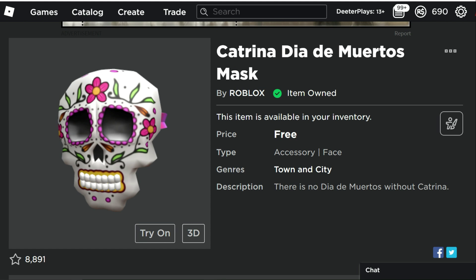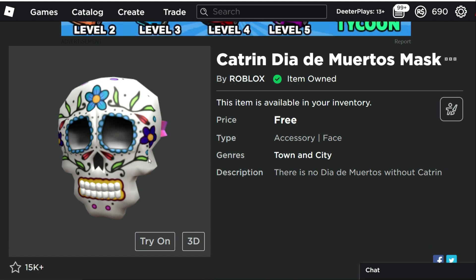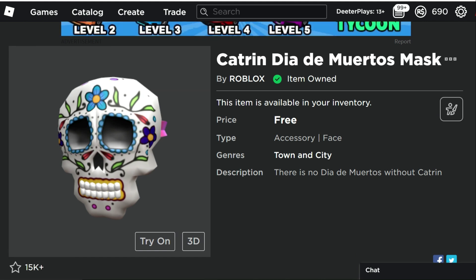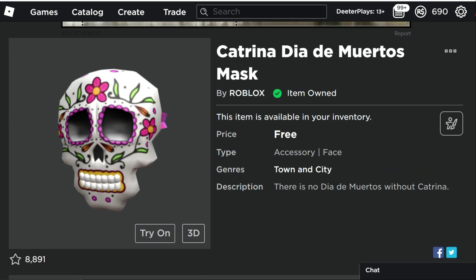So it looks like one has pink colors and one has mostly blue colors, but they're pretty much the same mask — just blue and pink versions. I guess one's a guy and one's a girl, Katrina and Katrine.